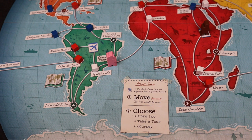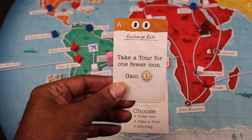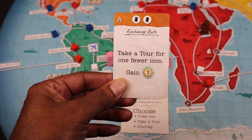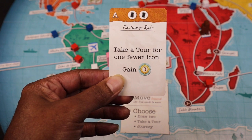After she finishes the first part of her turn — the movement phase — she would do the second part, choosing one of three actions. The first is she could draw two cards off the Trek deck, either from the face-up cards or blindly off the top of the deck. There is no hand limit. She can take a tour, visiting one of the face-up destination cards by discarding Trek cards. Or she could do a journey action — discarding two Trek cards with identical symbols to activate a special ability, like taking a tour for one fewer icon and gaining three victory points.